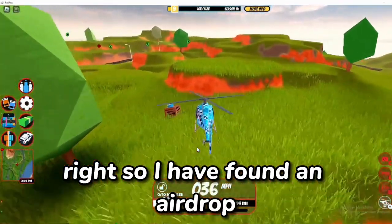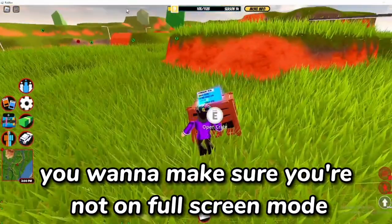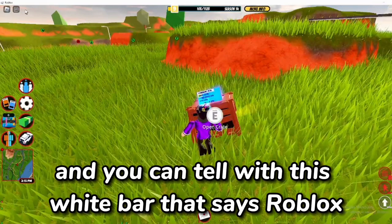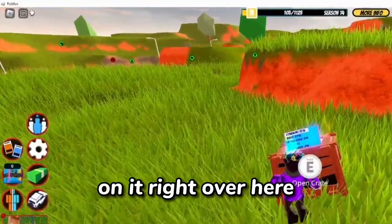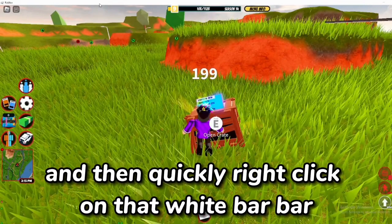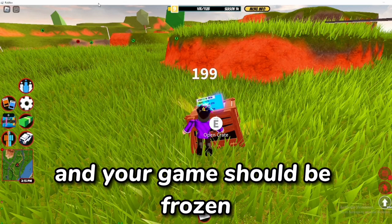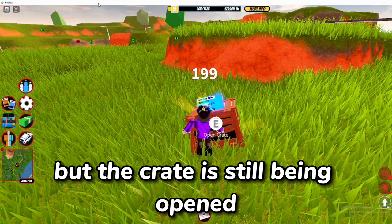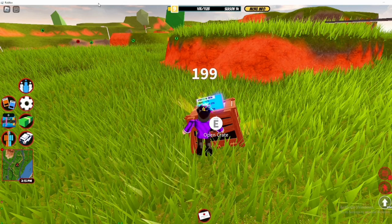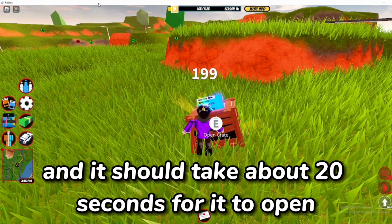Alright, so I've found an airdrop right over here. What you want to do is make sure you're not in full screen mode — you can tell by this white bar that says Roblox on it right over here. Hold E and then quickly right-click on that white bar and hold right click, and your game should be frozen, but the crate is still being opened without you having to fight the NPCs, which is kind of broken. It should take about 20 seconds to open.